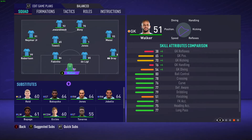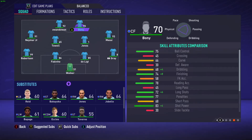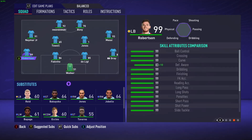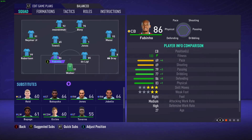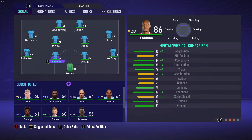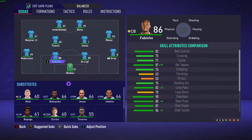Our squad is looking good. Our attack is definitely strong, especially right now. Our defense - if not for David Gray - would be really good. Robertson has all green stats and is 99 overall. Fabinho is high rated as well, though he doesn't have great free kick accuracy. Now we need quite a lot more players for subs - seven subs and two reserves. I need to get rid of some of the other players.